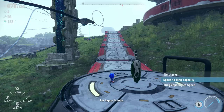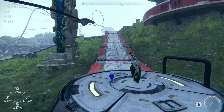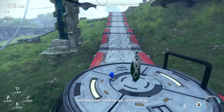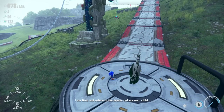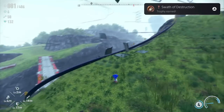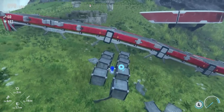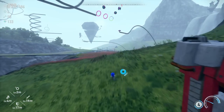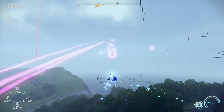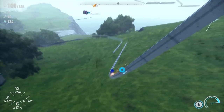The elder Koco offers a trade: ring capacity for speed, or speed for ring capacity. I don't know what these mean exactly. I gave up some speed to increase my ring capacity — but I don't know if I want to do that too much. Speed seems more important right now. 'I've slowed your steps, they may carry more rings.' Interesting — I'll keep that in mind. The Kocos are the key to getting more level-ups.